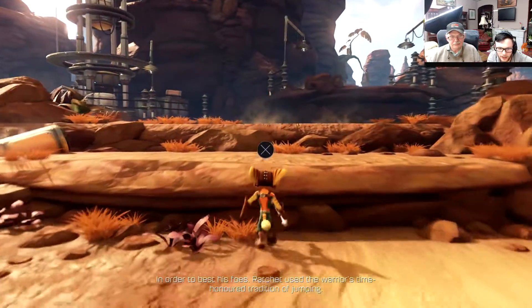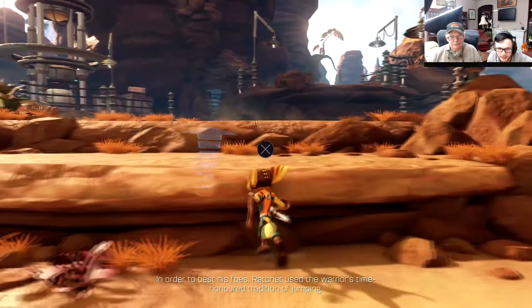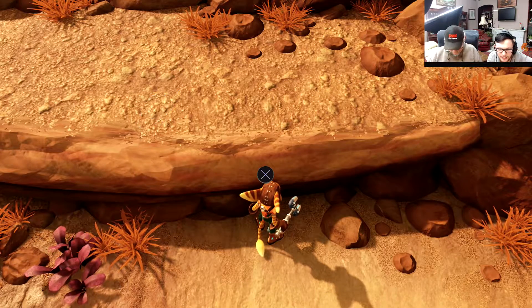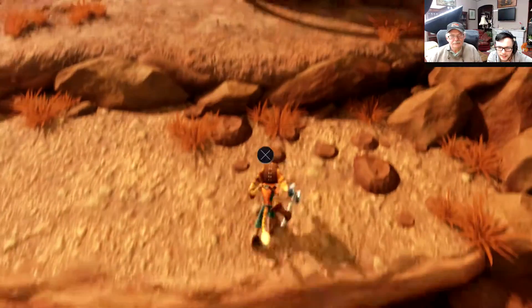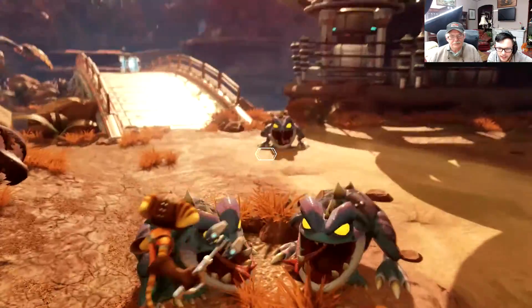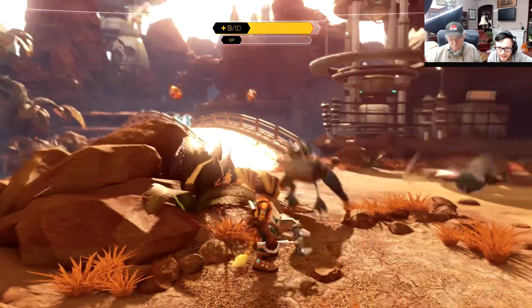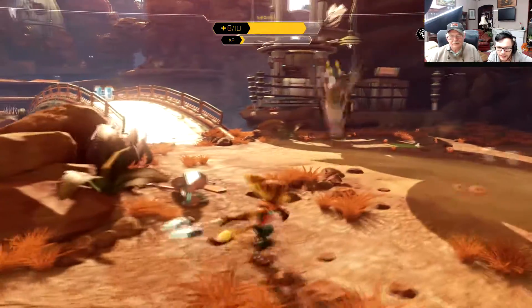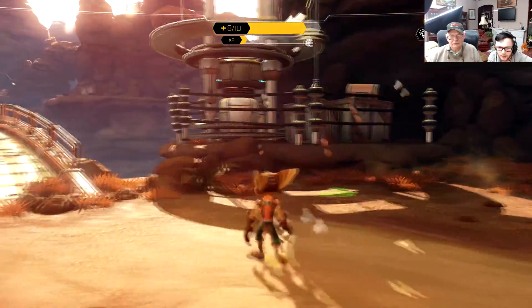Now you go up there. Ratchet — use the warrior's time-honored tradition of jumping. The bottom one. Now you're gonna have to press square on these again. There, you took him off. Over the bridge.